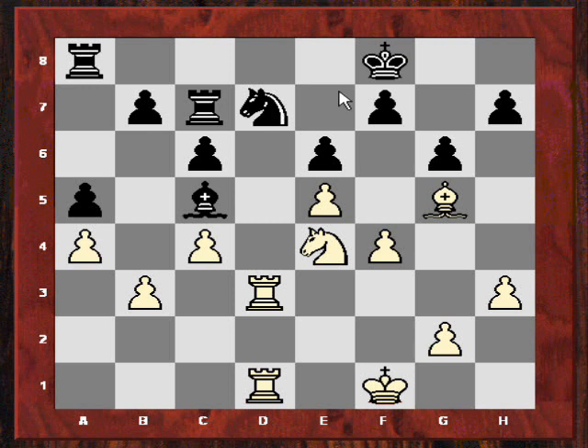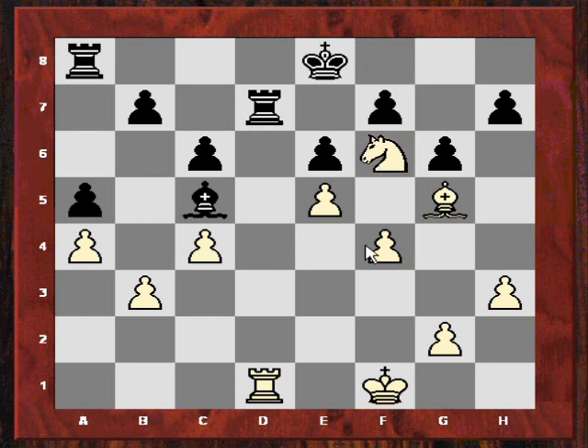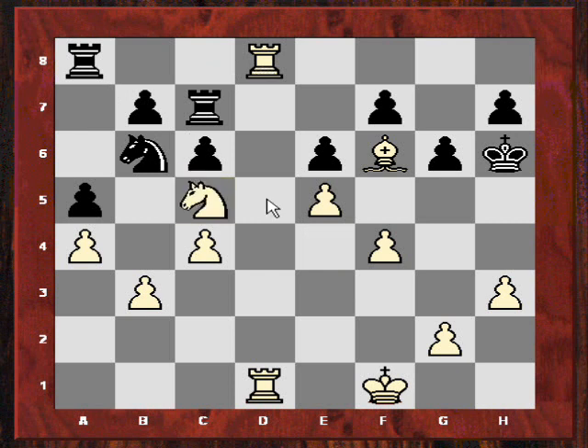Believe it or not, if Ke8 then again there's Rxd7 and Nf6 check winning material. Let's have a quick look - Rook takes, then Nf6, that wins material. And if the knight goes here, then Rd8 looks strong. Confirmation from the engine - so Kg7 check, and now just winning the bishop. Nxc5 is possible, or first taking the rook - either way it's just winning a whole piece.